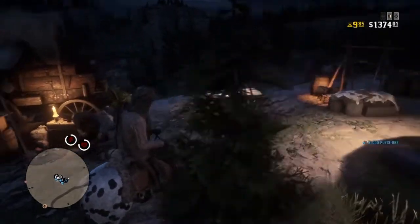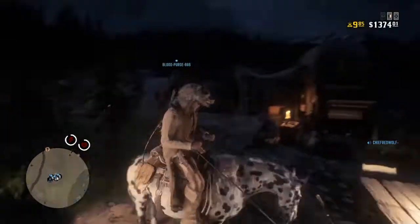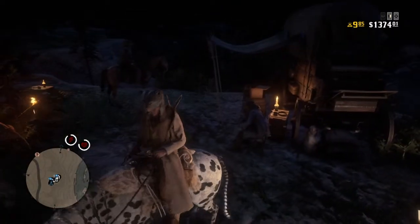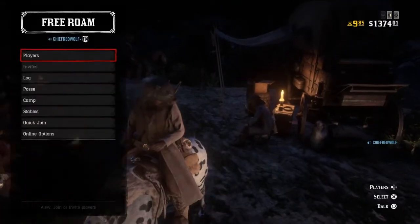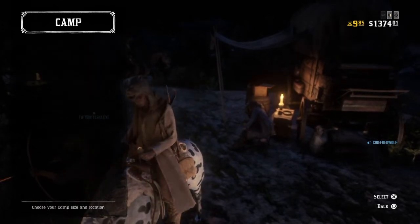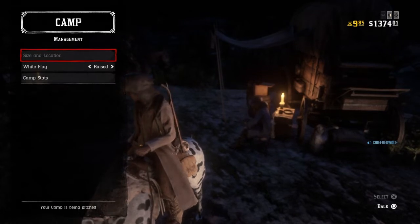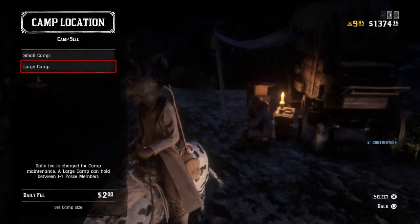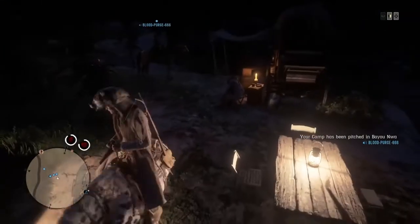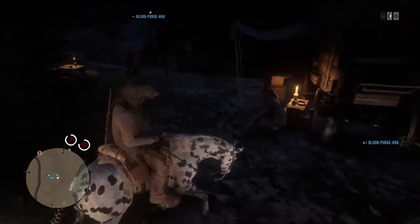I'm gonna show you guys an easier method on how to get the bear fur hat. You can either do it by yourself or with a buddy. All you really need to do is go to camp and move your camp, and once you move your camp, Cripps is gonna get up. You can either run them over or have one of your buddies shoot them. Once he falls off, you just pick it up.